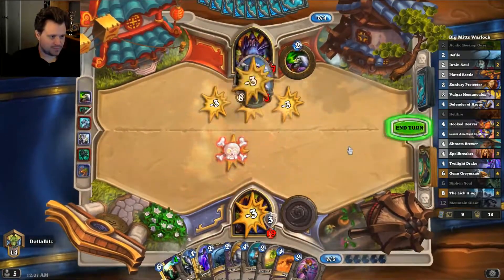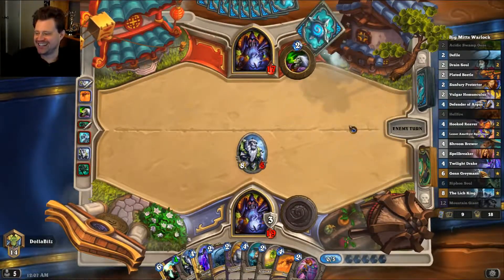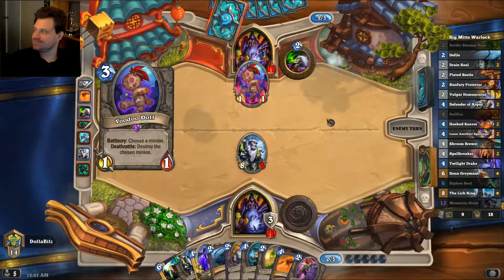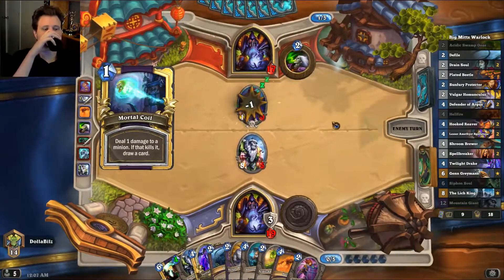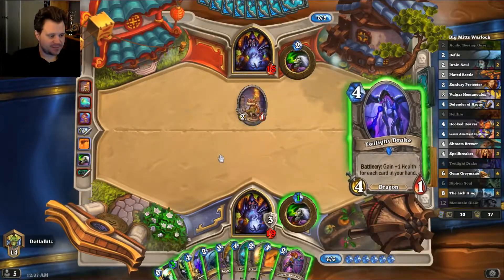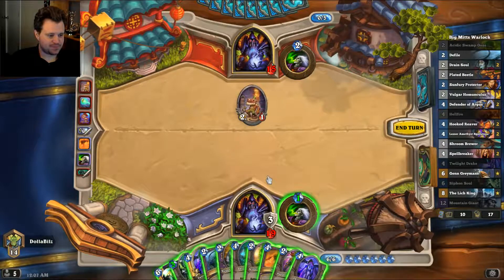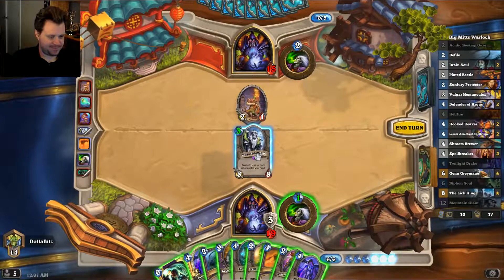The first bad bounce is in four out of six damage. That does sound like a bad bounce — that was a bad bounce, yeah. Voodoo Doll, Mortal Coil. We can pretty much just ignore that. We can also Defile Twilight Drake if we want to. Or we can just Mountain Giant — Mountain Giant seems fun. Defile... for one guy.